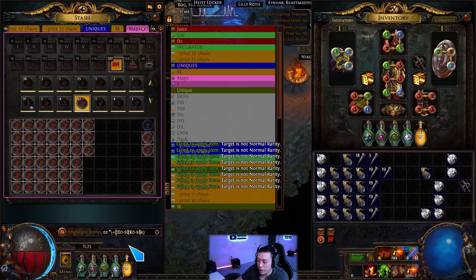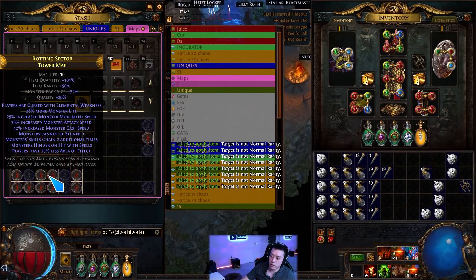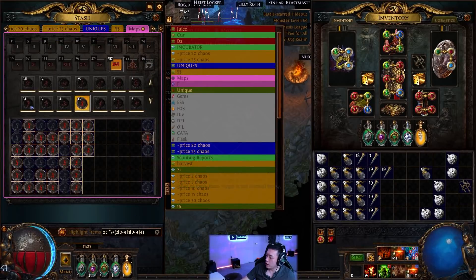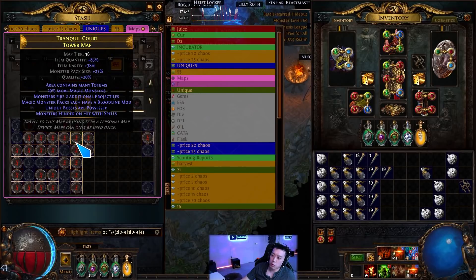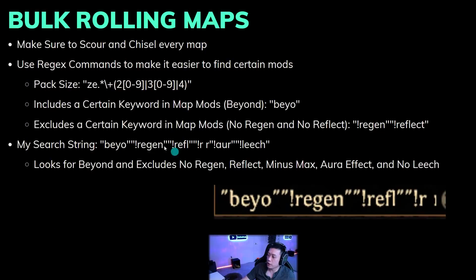So mainly you want to use two digits as your minimum, making 20+ pack size the important threshold. This is especially good if you're doing alch-and-go and want decent pack size on maps. More pack size is usually more quant, so 20+ pack size typically gives you around 70%+ quant in every case.